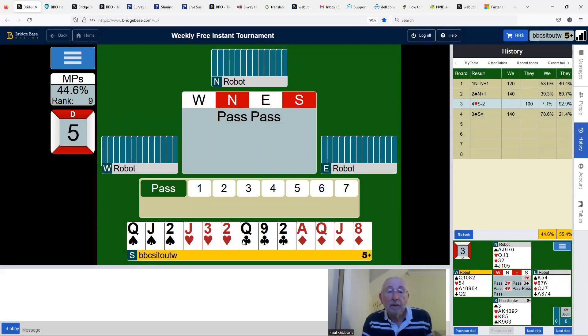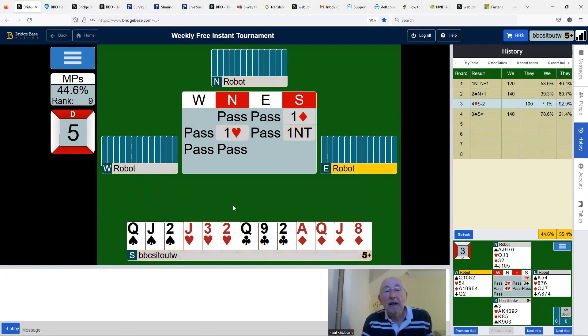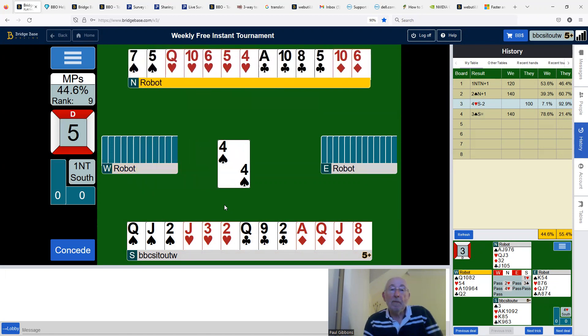Seven, ten, thirteen — flat 13 counts, nice simple one no trump in Acol — but one diamond for the robot, one heart, one no trump from partner. Since I've got 12 to 14 points we're playing it the same as we would in Acol, but we told the robot a bit more about our hands. In Acol I'd have opened one no trump, there would have been a transfer to hearts, and we'd have played in two hearts rather than one no trump.